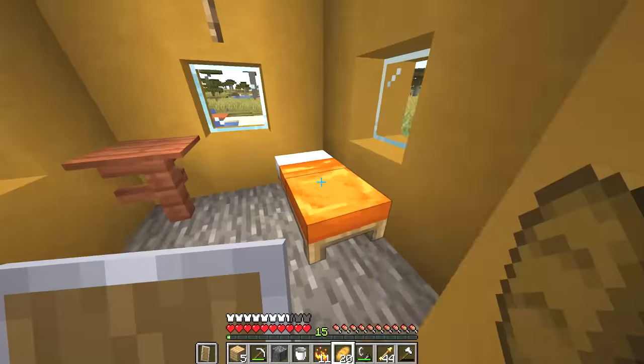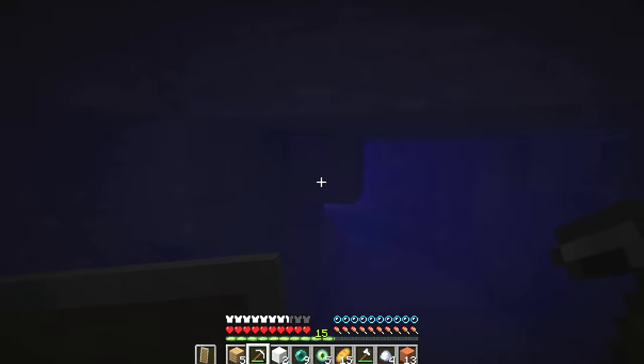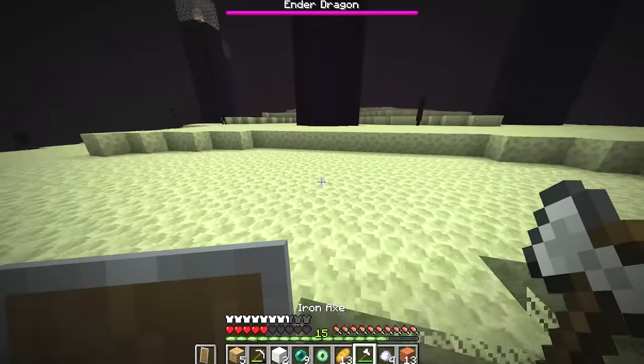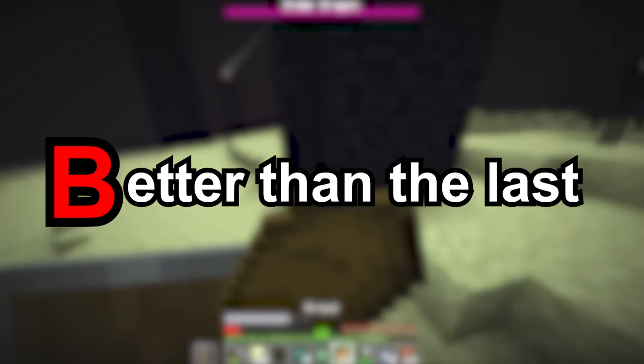He locates and loots a fortress, then builds a portal in a very specific spot that conveniently takes him right to a village where he's able to gather the beds he needs to fight the dragon. The runner heads to the stronghold and mines right down into an underwater cave where he somehow knows the exact direction to head in and mines right into the portal room. He fights the dragon and everything seems legit. I'll score this run with a B for 'better than the last.'